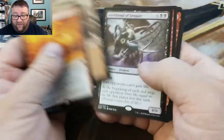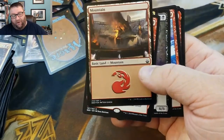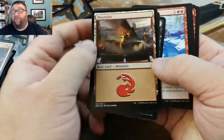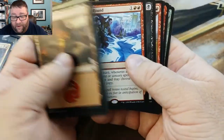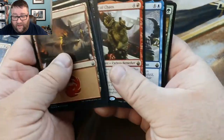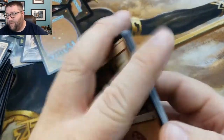We didn't do so hot. We did get the Foil Mountain — that's kind of cool, and it'll actually go into our Patreon box as well, because when you get the Build-A-Pack you get a foil basic, possibly a foil full art basic. We did get the Seedborn Muse — that's a good card. Our biggest hit is the Bramble Sovereign, which is going into the Patreon Build-A-Pack box.